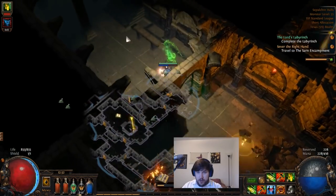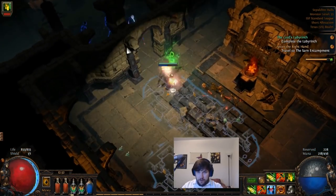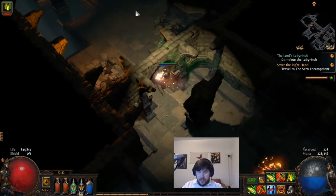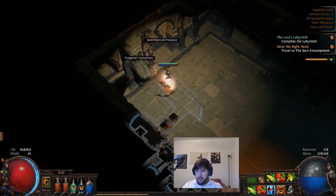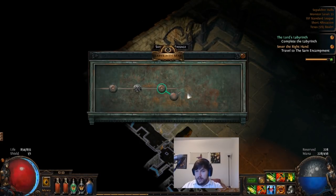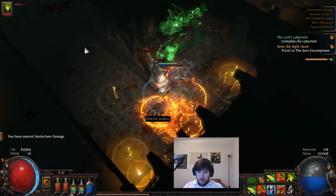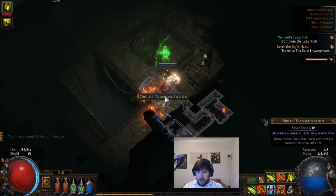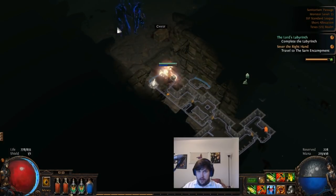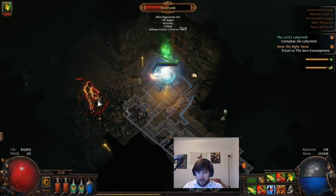I almost walked right into a trap — you should pay more attention than me. There's some lore in here if you want to engage with it. Once you get into an exit, there will be a current location map beforehand with a highlight to show you where it goes. Be wary of traps — there are lots of traps in the labyrinth itself. Most of the times I've died in the labyrinth have been due to the traps, and occasionally Izaro's slam doing quite a bit of damage.